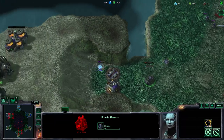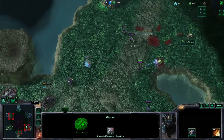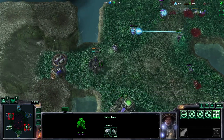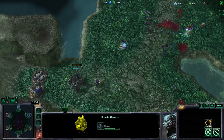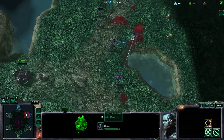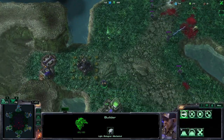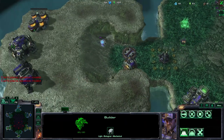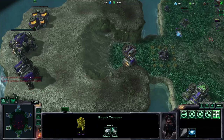We have our gases and our spectre. Now we are going to get two fruit farms - one here out of the gates and then one inside our choke right here. Then we are just going to mass fruit farms, building as many as we possibly can fit. For this you might want to get more than one ACV.